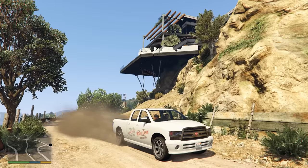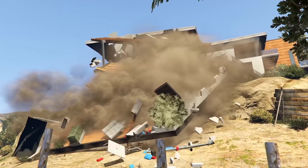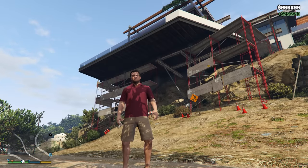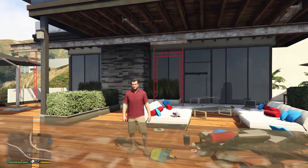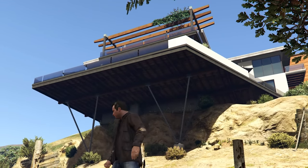During Marriage Counseling, Michael and Franklin pull down Martin Madrazo's home, and its wreckage can be found after the mission. If you come back after the mission Fame or Shame, the house will show evidence of construction, which makes sense given Martin was paid from the jewel store heist. If you then come back after Blitz Play, the house will be fully restored.